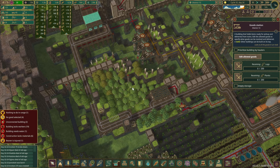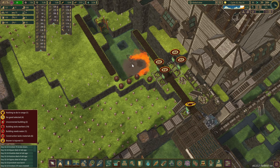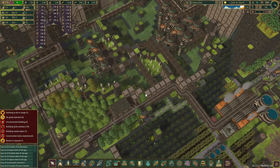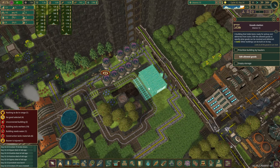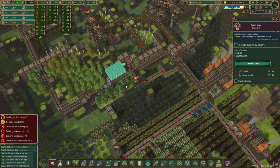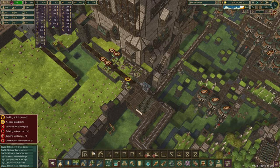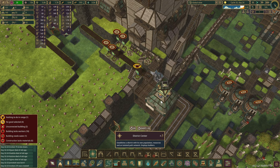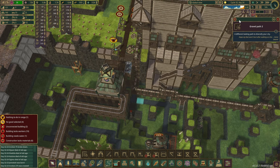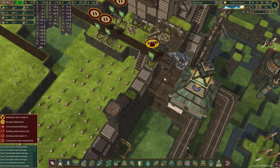I've also placed down a couple of dynamites because we want to start letting that water pass through when the rainy season starts in about four days. The train yard is right over there and we do have the second goods station as well — everything should be connected now. The train is going to go and wait over there. Let's place another district center right over here — this one is going to be columns only, so we are going to have to unlink you. We'll grab some roads as well and you are now connected.